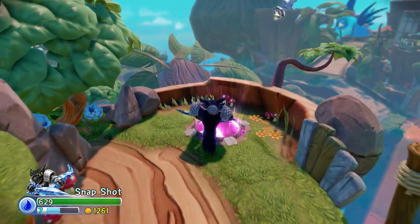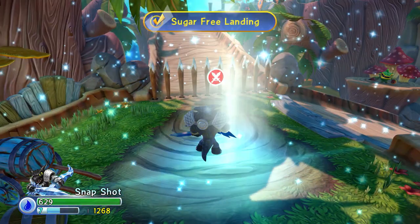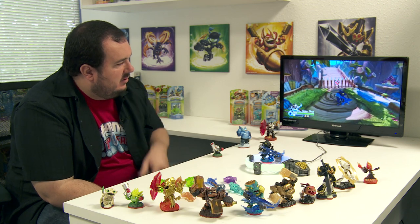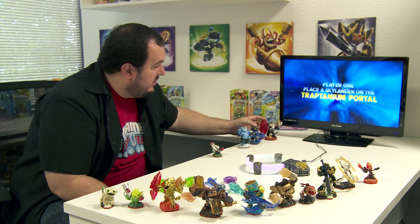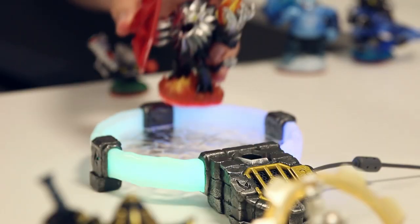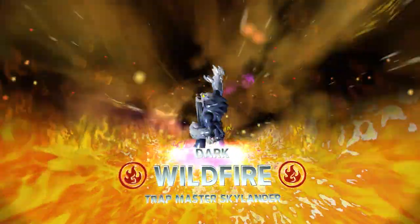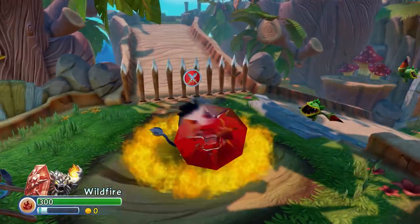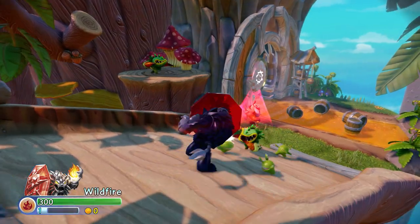Now we've ridden the super bounce pad. We're going to progress forward and see if we can track down the Gulper. It looks like we can't continue forward because we have a combat gate, so let's switch out from Dark Snapshot and bring in our last Dark Edition Skylander — Dark Wildfire.